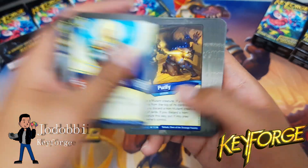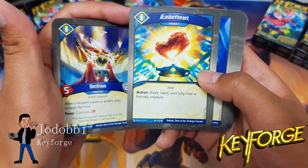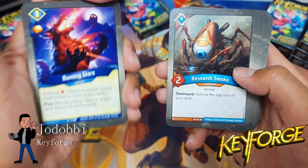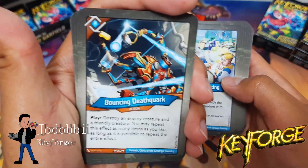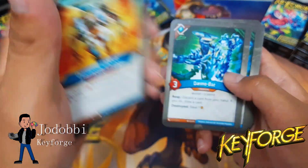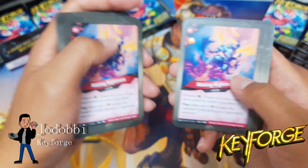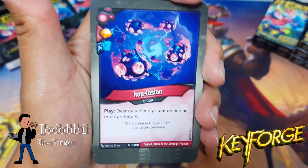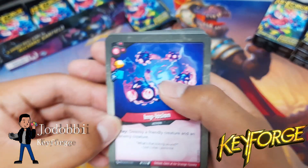Let's see how much creature control we've got here. One, two, three, four — sure, for the stun — five, six — sure, reap prevention — seven, eight, nine, and ten. So not bad; there is a good amount of creature control here.